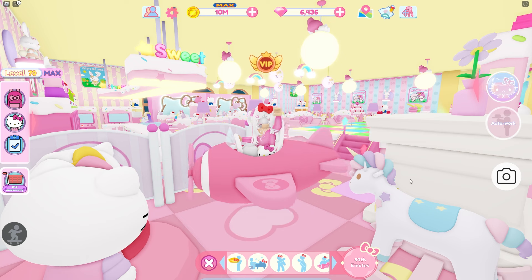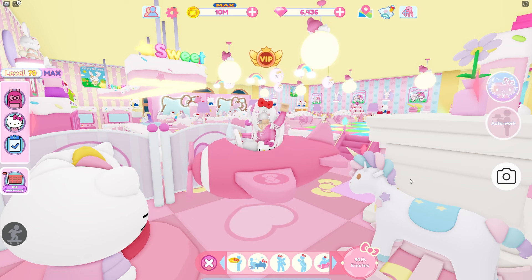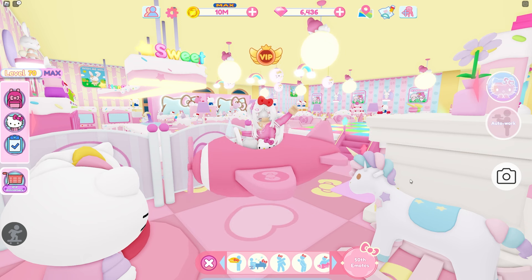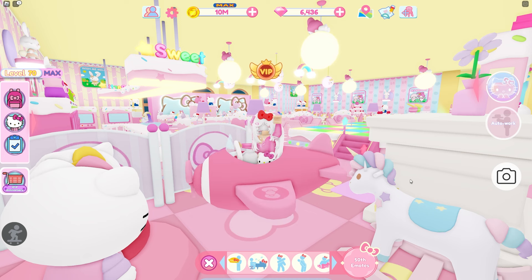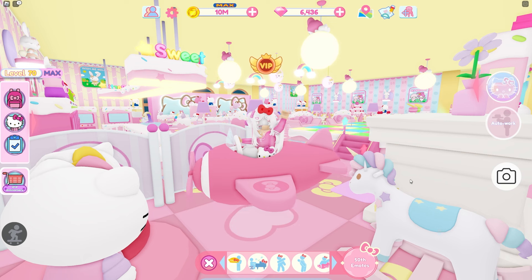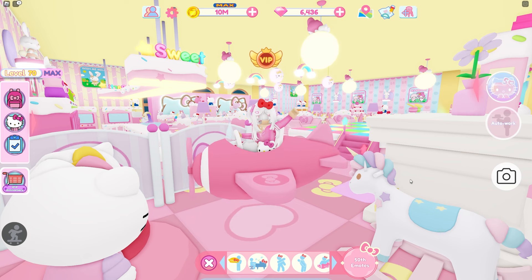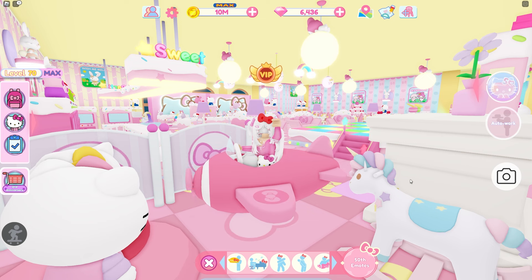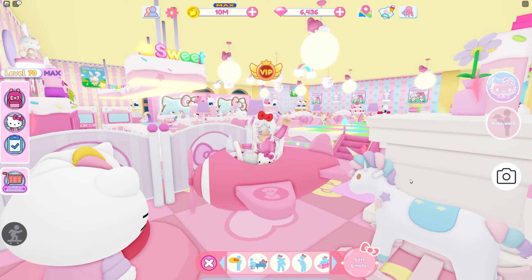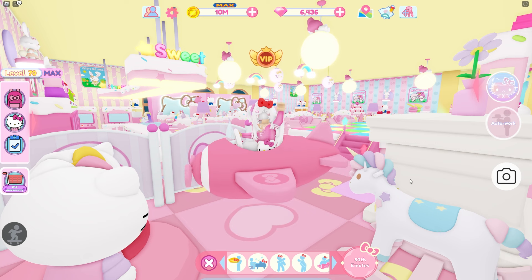Today I'm here in Hello Kitty Cafe because there is a new blueprint. I've actually already done this — I did it to get the new second anniversary backpack, and in order to get it you have to complete this floor. Someone said they had 10 million coins and spent all of them trying to do this blueprint, so it's gonna be really expensive. But you can do it if you're grinding for the backpack; you'll just have to do it slowly over time, saving up coins and some diamonds.